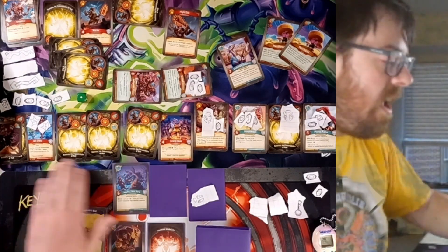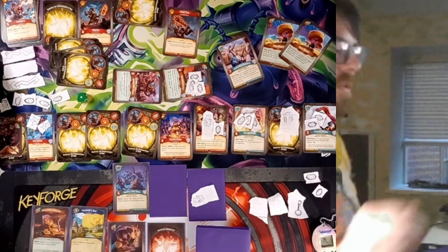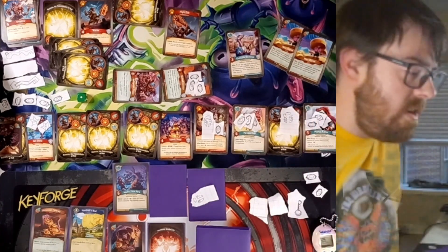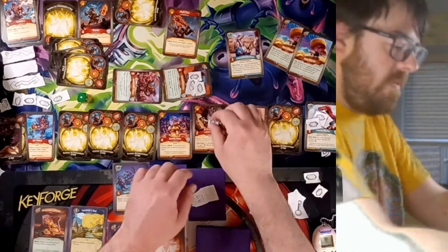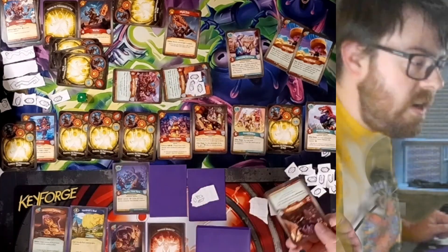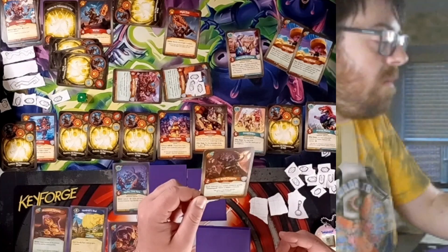I have no other Equidons, so I go Mass Buyout, and that destroys each creature. So these wards go away. All this Amber goes back, but I've destroyed 11 creatures. And T'ya'arhi says each friendly non-token creature gains: destroy, make a token creature.